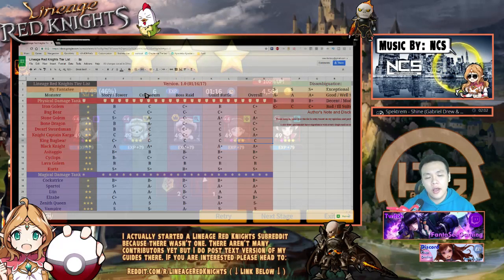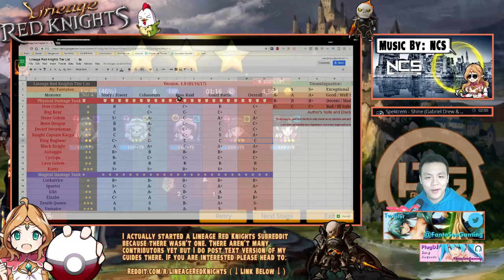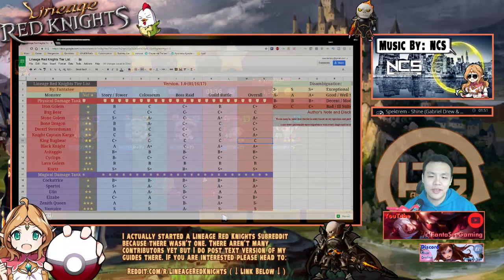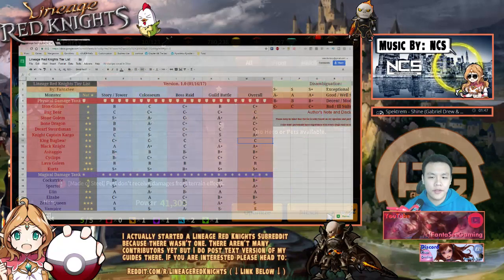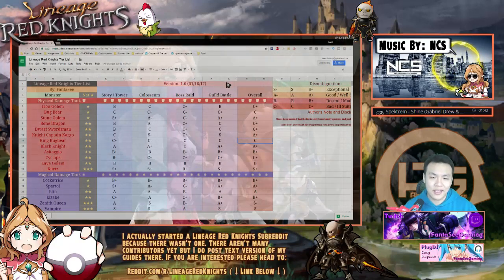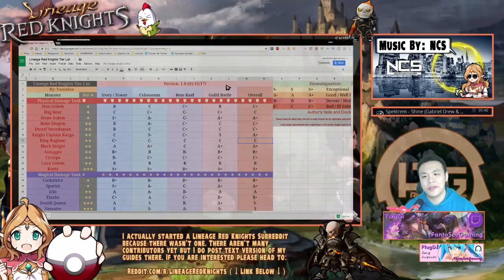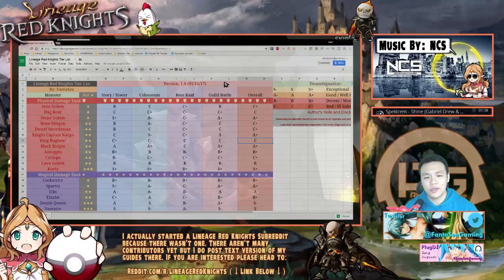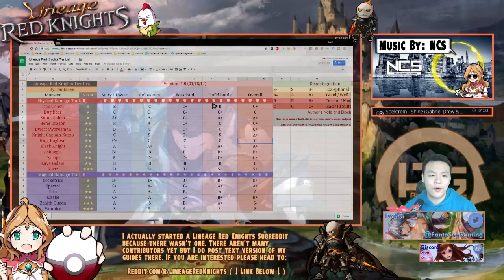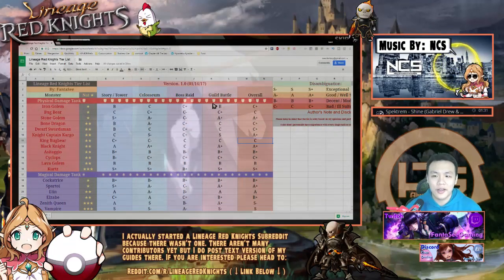The categories also include boss raid — the big giant dragon — and guild battles, which includes fortress battles. A lot of it covers both defense and offense. For tanks and healers it's mostly about defense, but monsters that can kill and reset are rated pretty high for offense.